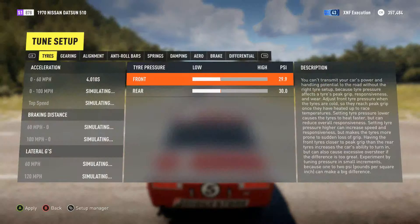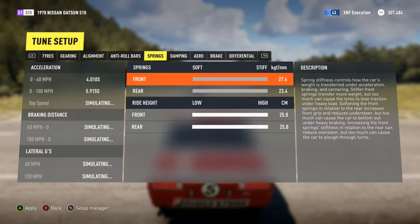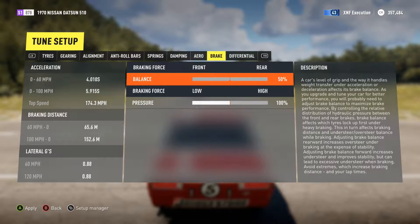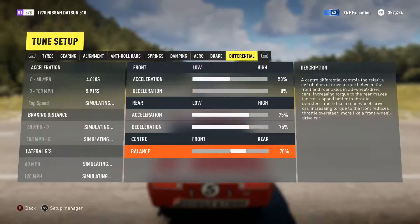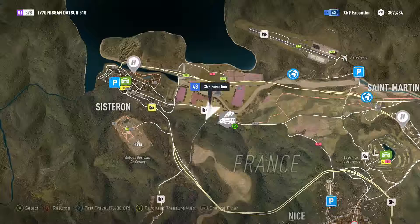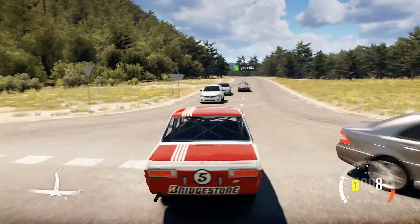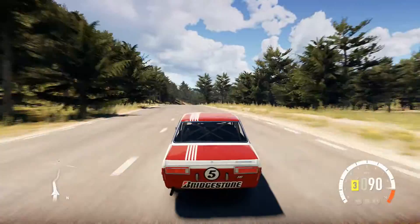I'm just going to quickly drop the tire pressures down — 28.5 and 28. Anti-roll bars, that's fine. Springs at max ride height, which is good. Got no aero on it. And the differential — I want that to be about 70 on the rear wheels, 30 on the front. Oh, I thought this was a dirt road — I actually did. Unless this second bit is a dirt road. Okay, hang on, we're almost there.